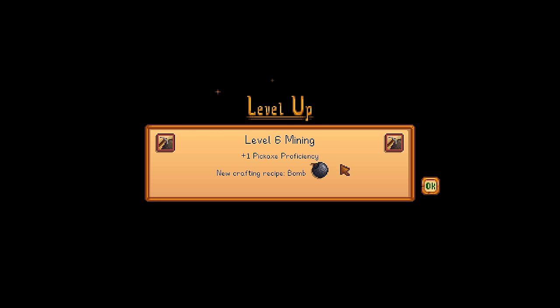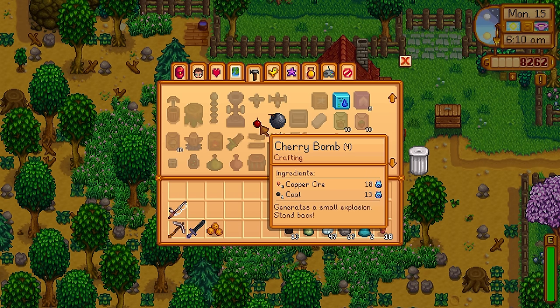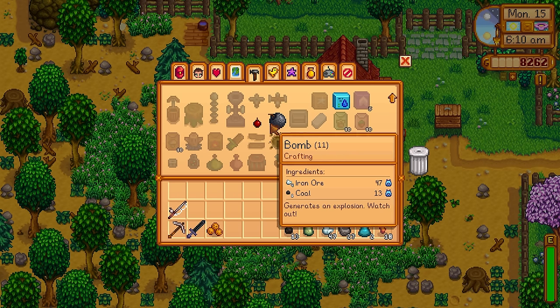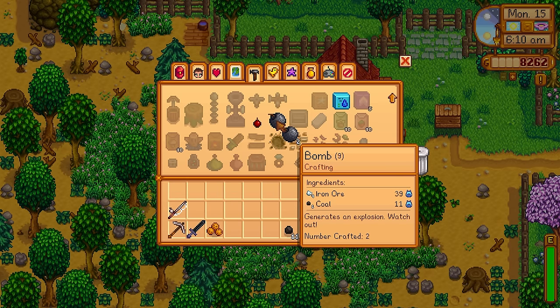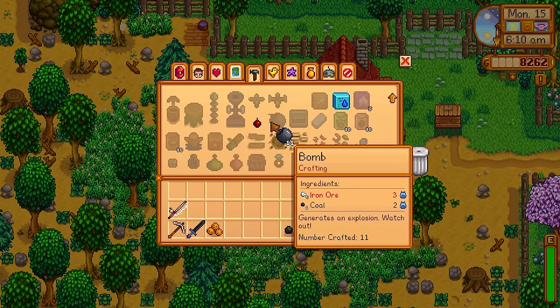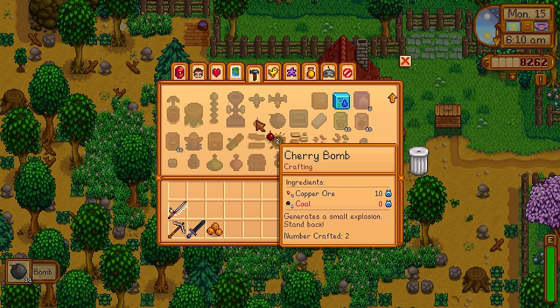Level 6 mining gives you the bomb, and that is the minimum requirement in my opinion for starting Skull Cavern runs. The cherry bomb is also quite useful, so if you have some copper ores lying around, make a few just for blowing up mummies earlier in the game. The mummies drop cloth, miners' treats, and yield decent combat experience, so they are worth farming if you have some cherry bombs to spare.